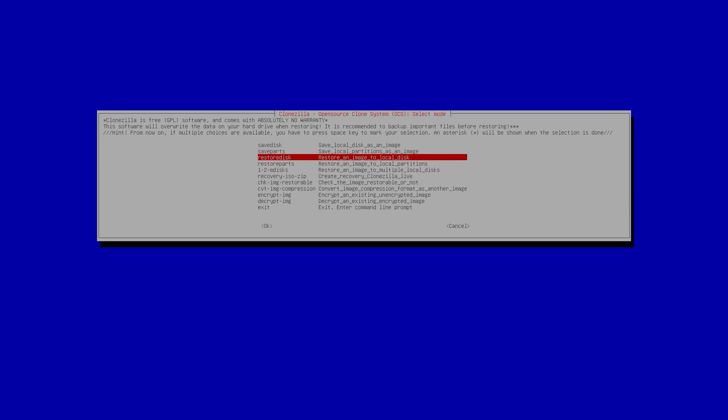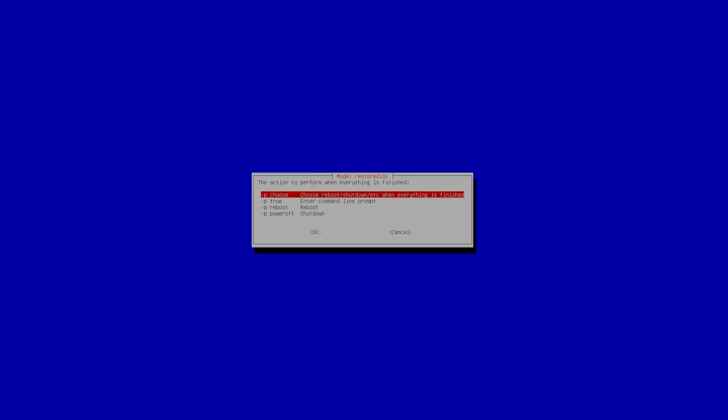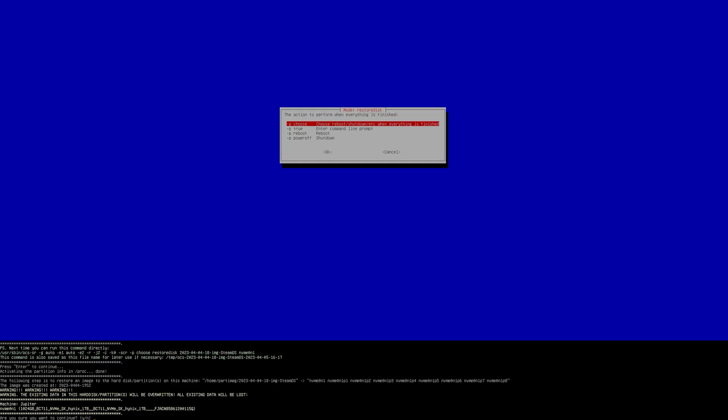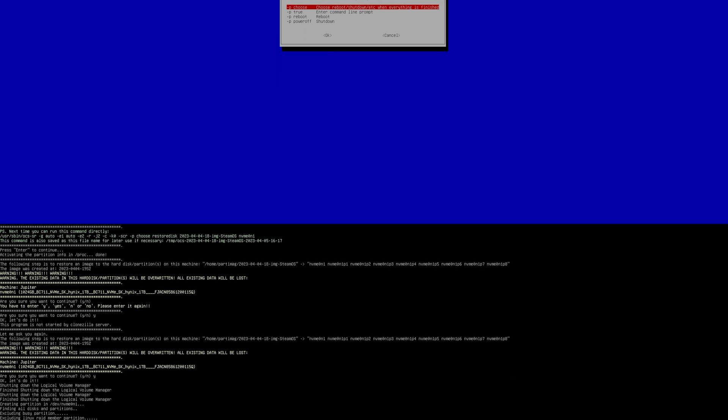Hit Enter through the next few screens, then choose 'Use the partition table from the image' and press Enter. You can check the image before restoring or skip checking — we'll skip for brevity. Choose to get a reboot/shutdown prompt once the process is finished, press Enter, then type Y and hit Enter to confirm and start the restore process.